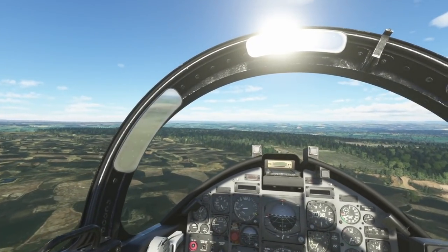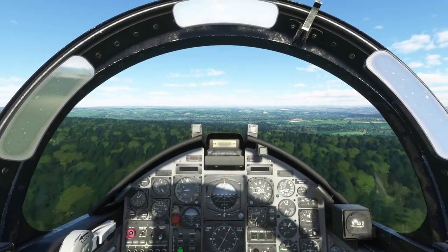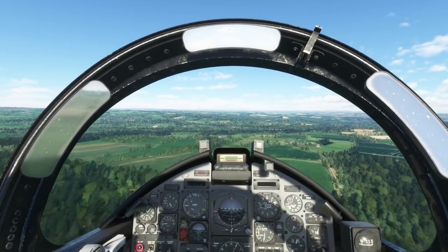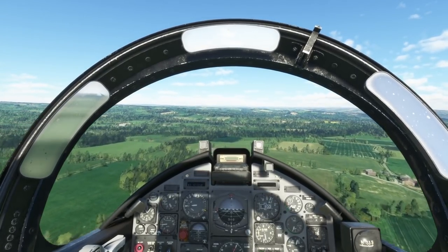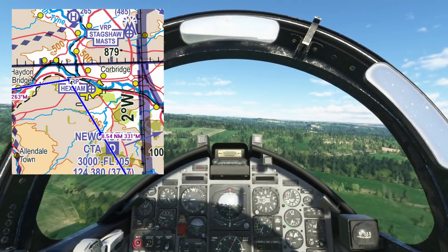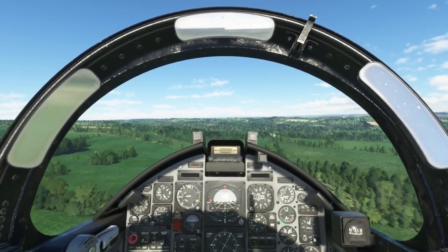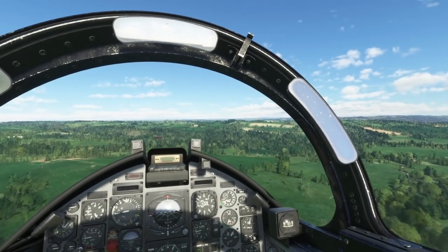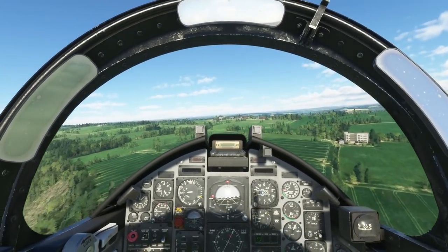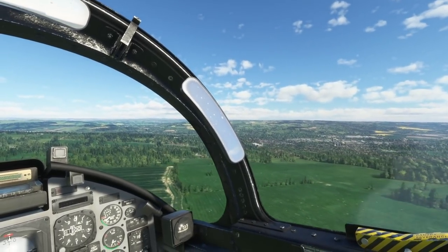Heading 332. If we were using a low flying chart that the military use, you'd notice flow arrows — any low-level traffic has to adhere to a certain direction. Going north, you need to be on the west side as you travel past Hexham; going south, you have to be on the east side. I'm using a half-mil UK BFR chart where that isn't depicted. The scenery around here is just stunning — there's Hexham off to the right.